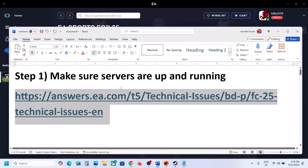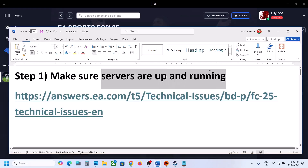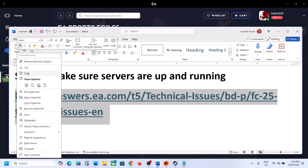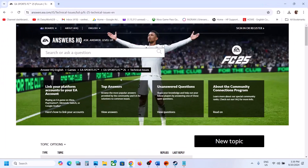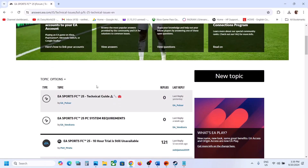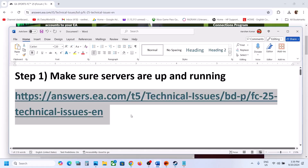The first step is to make sure the servers are up and running. Go to the EA website — the link is provided in the video description — and check the EA forum to see if there is any server outage. They will let you know on that page. If there is a server outage, there is no need to perform any steps; just wait until the servers are back up.